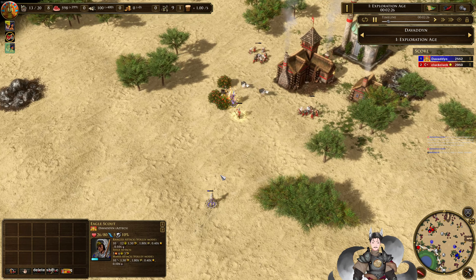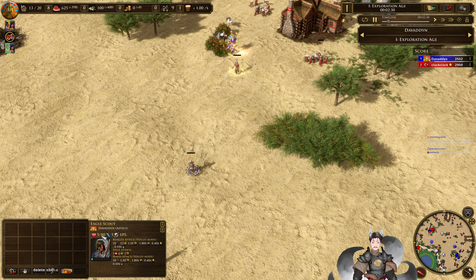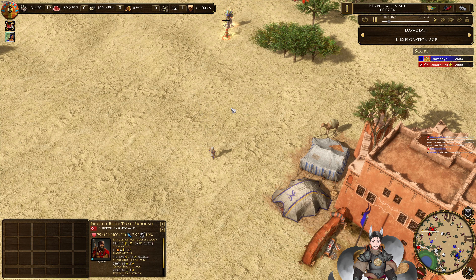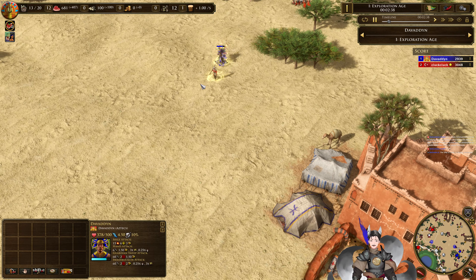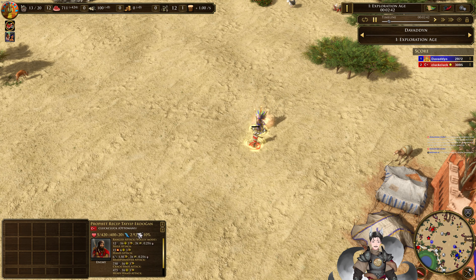Looks like the Eagle Scout did take some rounds there, has 16 health remaining — now 5 health remaining. If you guys have a Vision Rank, you can try camouflaging. Taking out this Explorer here will of course give him 90 experience.